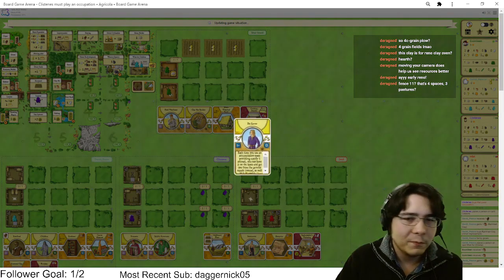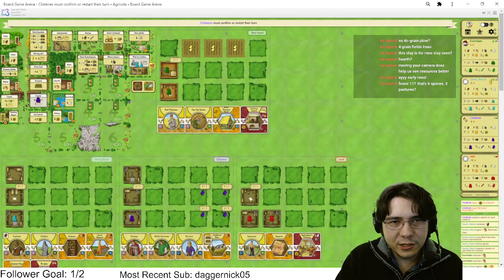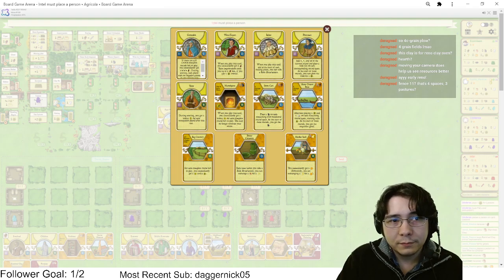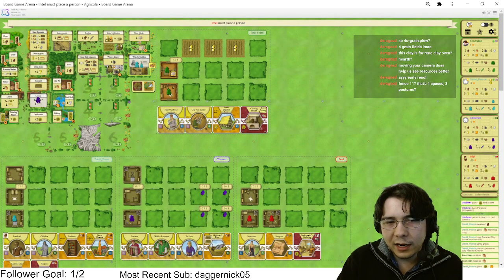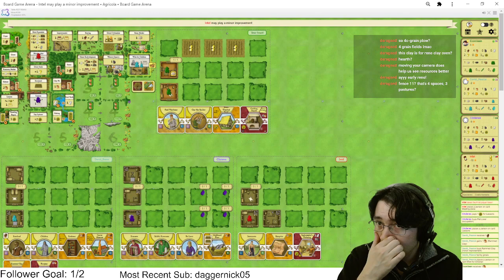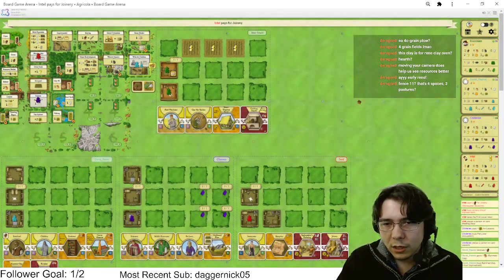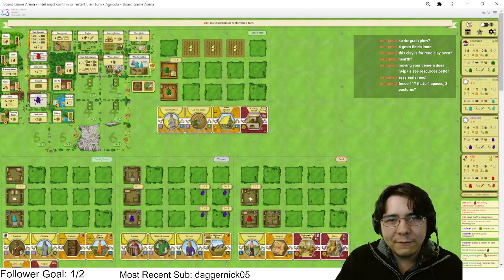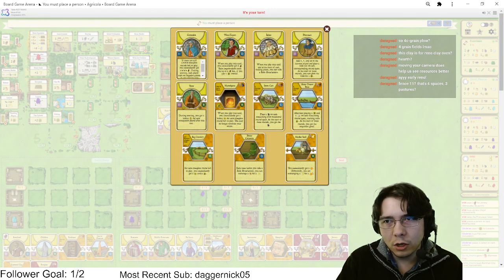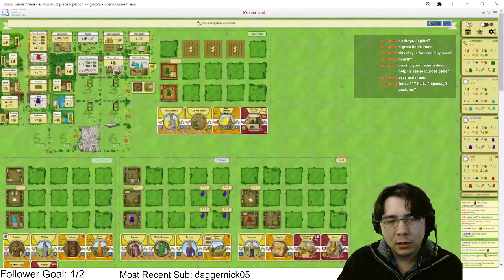Pet Lover is interesting here but I'm not too down on it. Let me think about what we're doing — we have enough clay to build one room, and if we take four clay we can build two rooms. I kind of like that. This guy didn't take starting player — what the heck. Okay I have to build this turn then, that's very sad. Do I have enough food? I have exactly enough food.